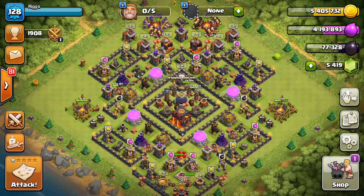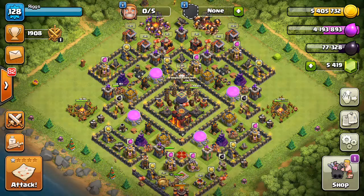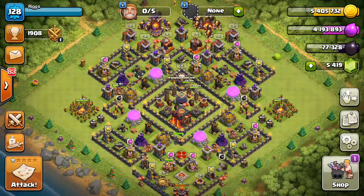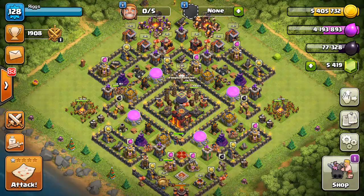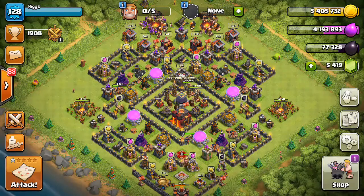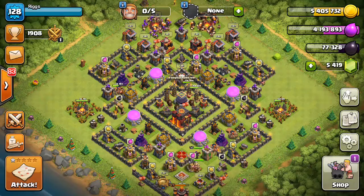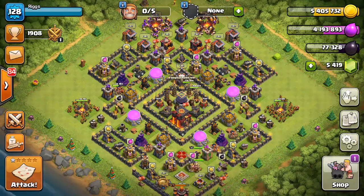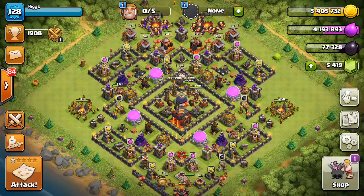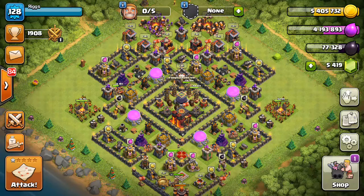For people who are new at a Town Hall level and really need all three resources — Gold, Elixir, and Dark Elixir — I find Goblin Knife very effective. You can get a lot of attacks in, get a lot of loot, and it's pretty fun too. The worst thing you want to do is use a farming strategy you don't enjoy. After all, it is a game and you want to have fun, especially being new to Town Hall 10 where there is a lot of farming involved.